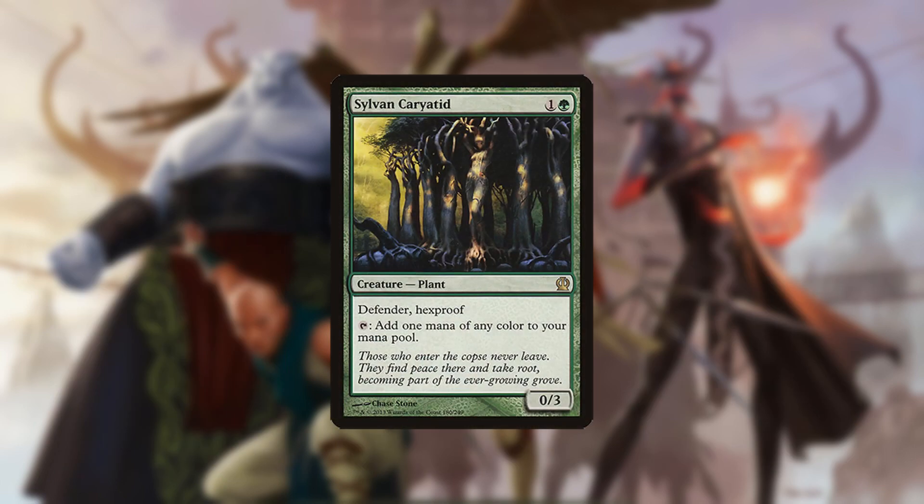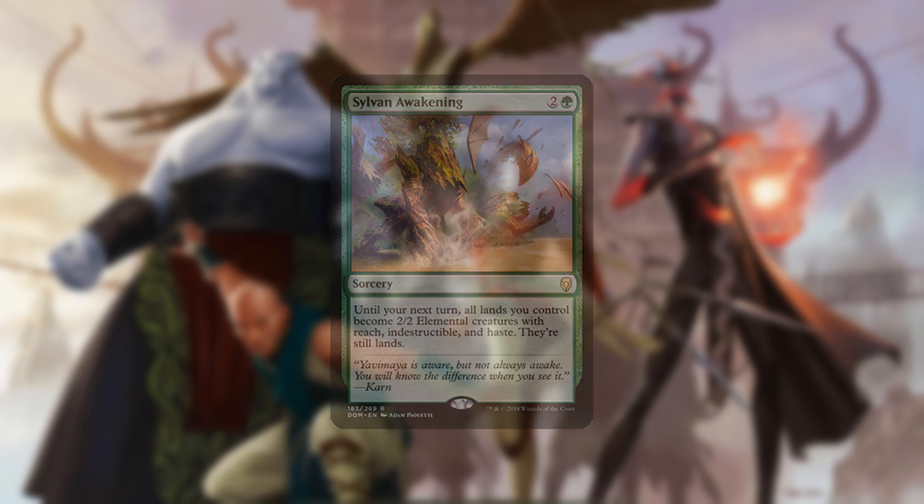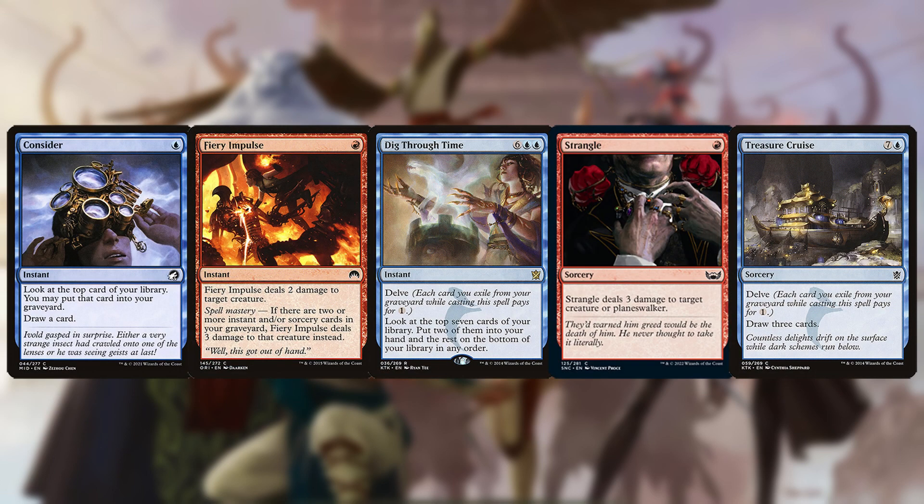Sylvan Karyatid is a removal-proof mana dork that synergizes with Ascendancy, but it can't attack and is only for generating mana to dig through more cards until you find Sylvan Awakening. The rest of the deck is mostly card draw spells to find Ascendancy and enable combo turns, with a few pieces of removal thrown in.